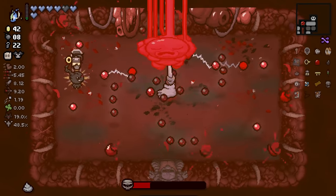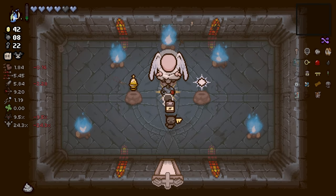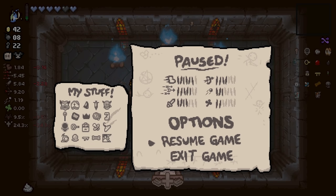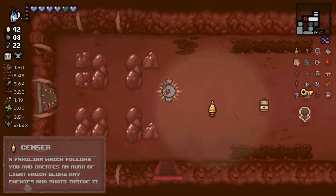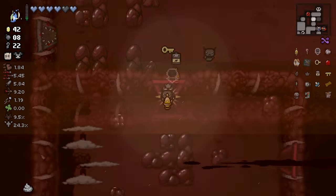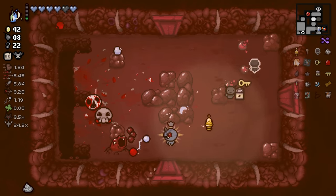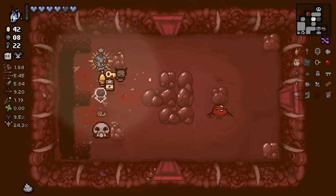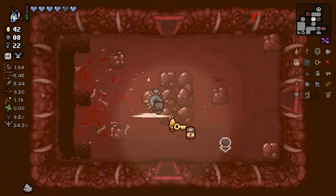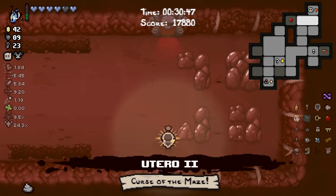I'm never taking Curse of the Tower ever again. What is this on the right - Star of Bethlehem? That's okay but I think Censor's better. Do I check the Cursed Room? I think what we do instead... We've already found our secret room. Censor's pretty okay - slows down everything within this little aura, can potentially save you from some damage if you're lucky.